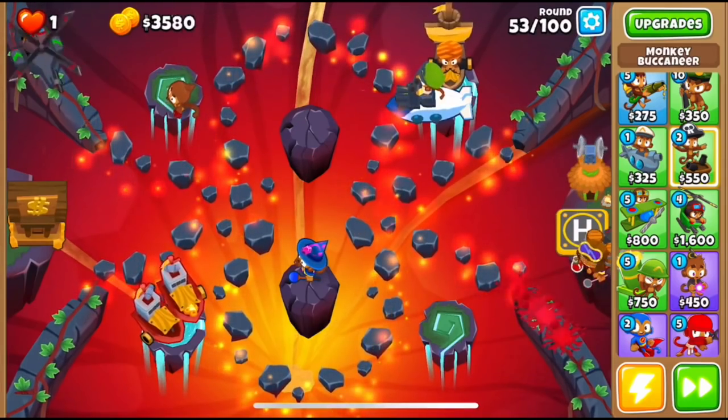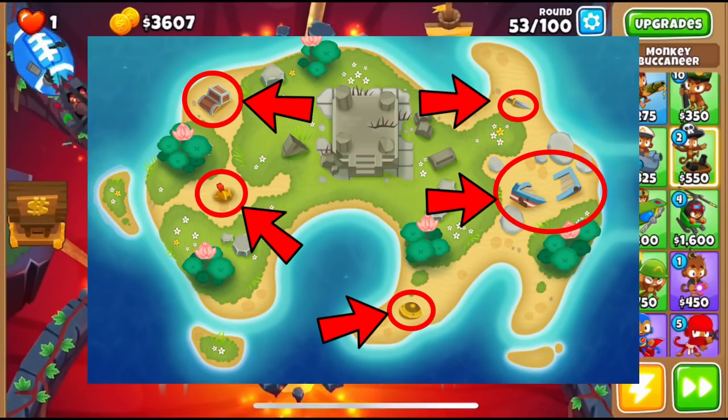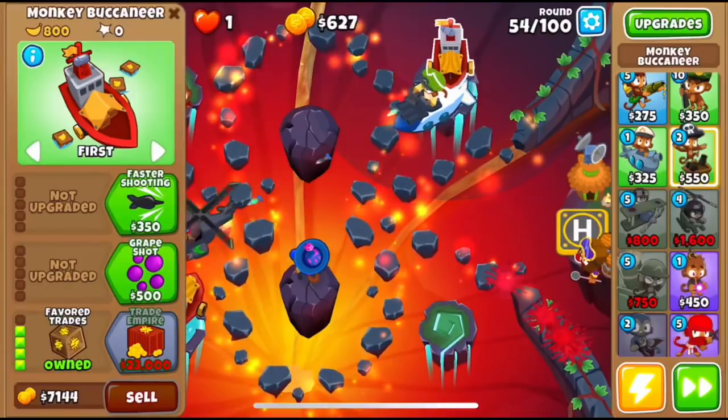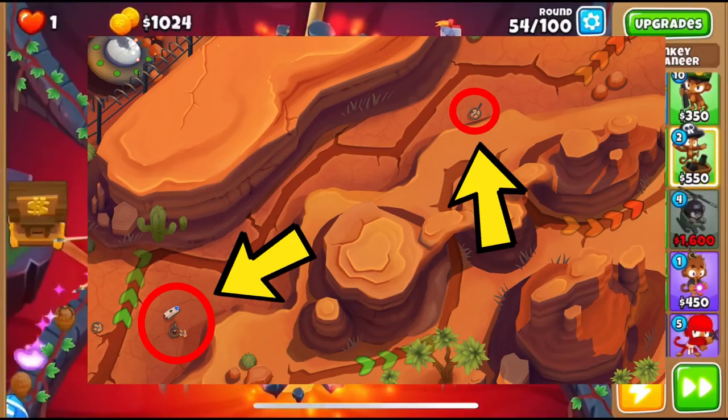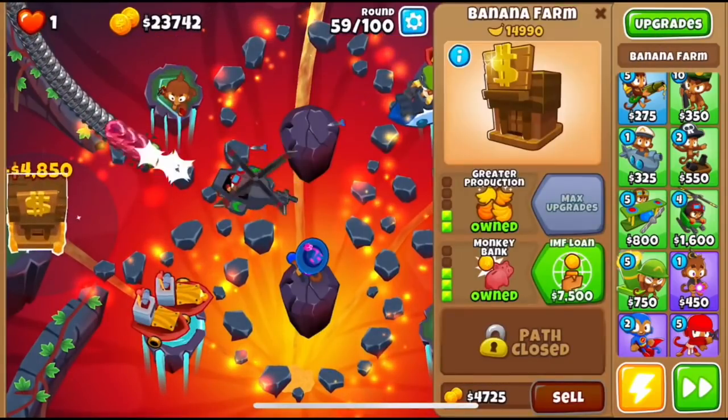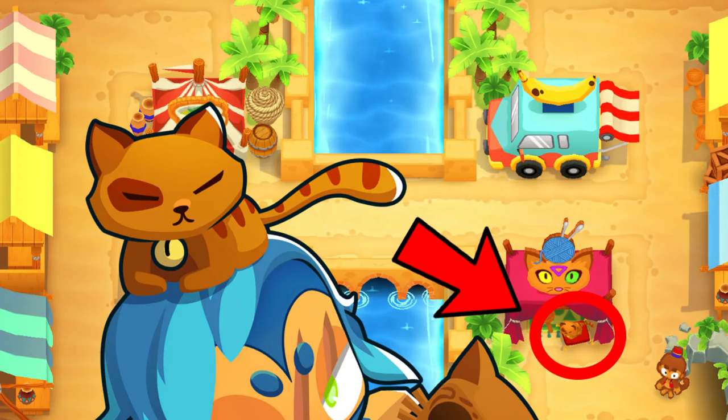Maps also contain references to other in-game content. Lotus Island has a shield, a sword, a helmet, a treasure chest, and a boat — references to Odyssey mode, released in the same update. The map Mesa has drone parts scattered over it, a reference to the hero Etienne who was released in the same patch. And Bazaar has a cat which is the same cat featured on the Azalea Smudge Cat skin.